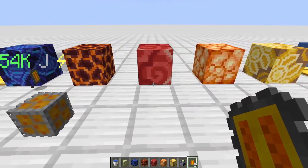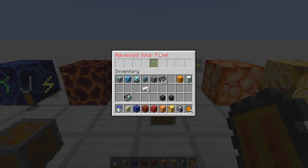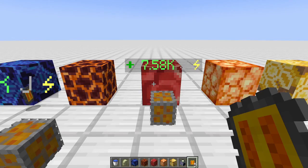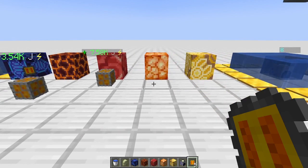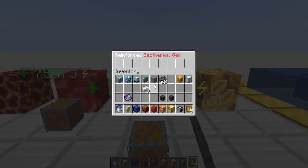Going from the basic generator, the advanced solar generates 150 joules per second and stores a fair amount. It's not the ultimate goal, but useful while working your way up. This one does not have nighttime values, so unfortunately it's not going to work in the nether or the end.